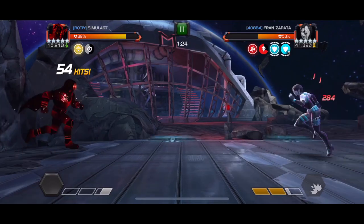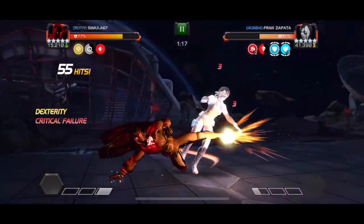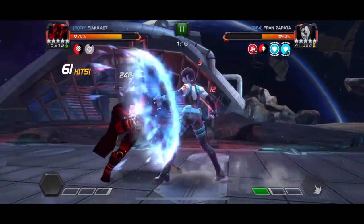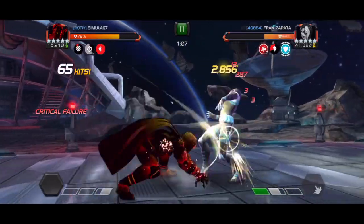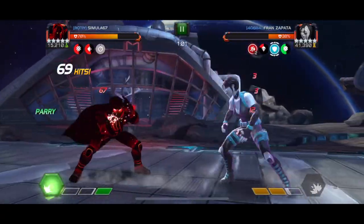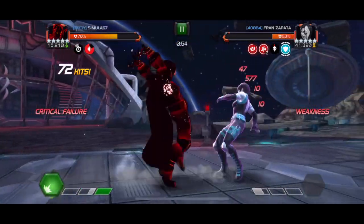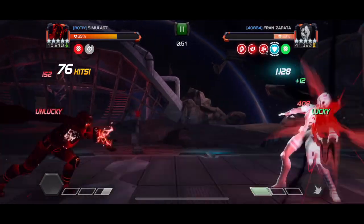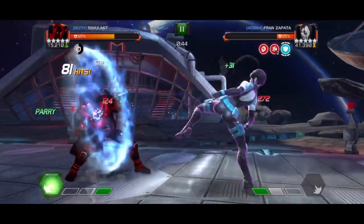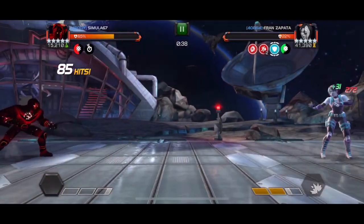I spend a lot of time baiting attacks. Backed against the wall, I can't hit into block, so I just sit and hope she throws her S2 — which she does — though I'm unable to punish it. If you let her sit too long without throwing specials she builds up a ton of armor, and your basic hits won't do anything. The degen thankfully ignores that armor. At some point I did hit into her block once, giving us one stack of armor from Explosive Personality, which limits my basic hits for the fight.